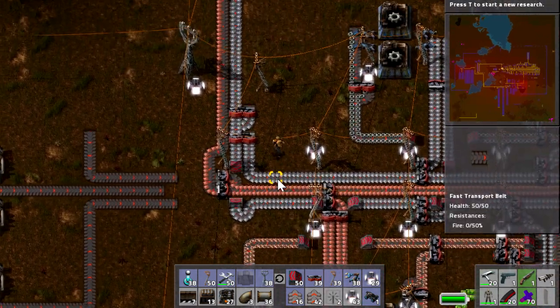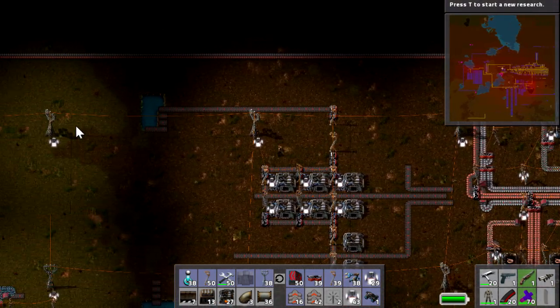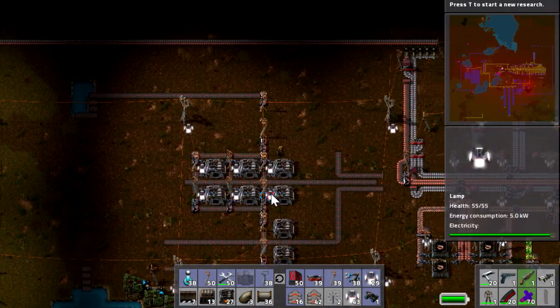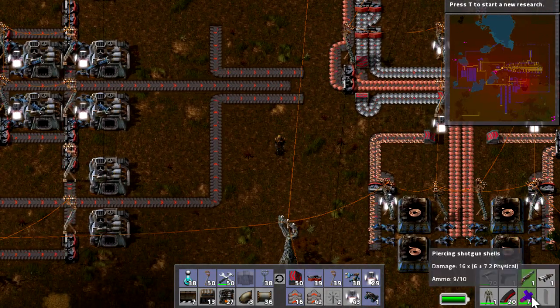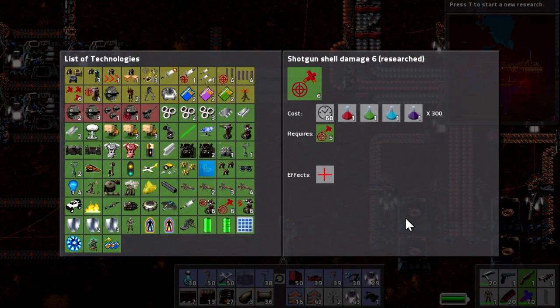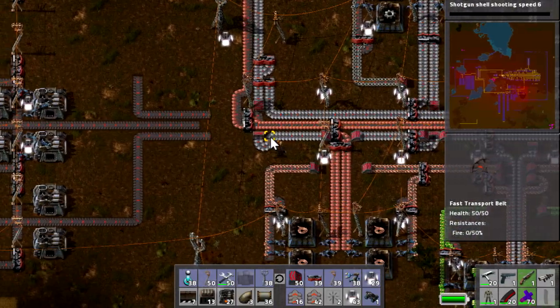I have dismantled the entire previous base. Our line for copper and iron goes along the top here and round into this bit, and now we're going to build the furnace array that points into it. I've also done some research for the final level of military which gave us piercing shotgun shells that do a lot more damage. We've also been upgrading these shotgun shells right here — that's going to be the last upgrade for that.